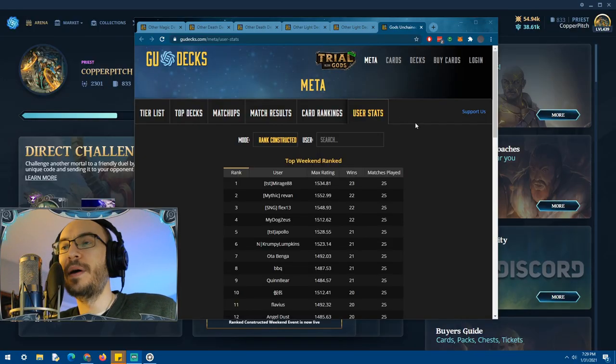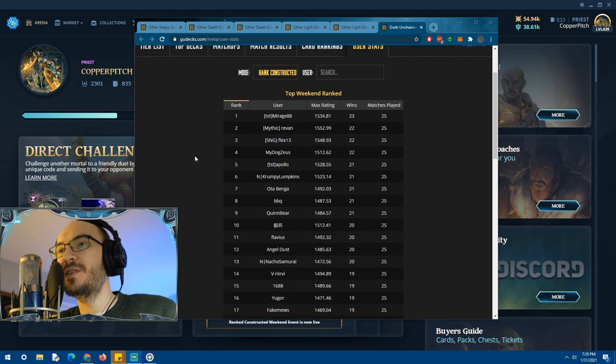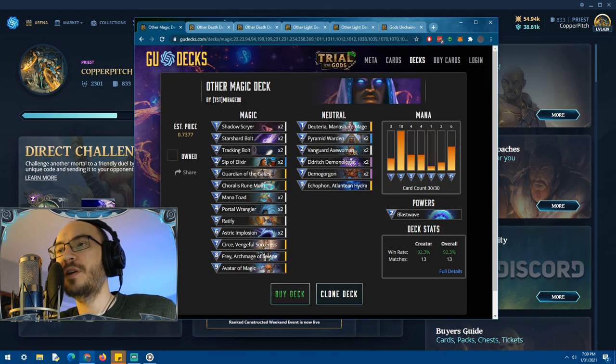What's up YouTube, back here again for another Meta Monday where we take a look at the top ranked decks in Gods Unchained. This weekend we saw Mirage going 23 out of 25 with a magic control deck similar to one we looked at recently on this channel, however he did make it slightly less top-heavy.